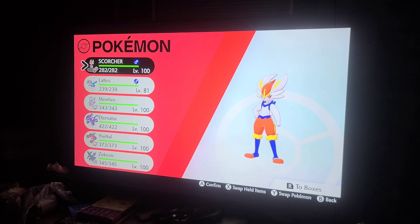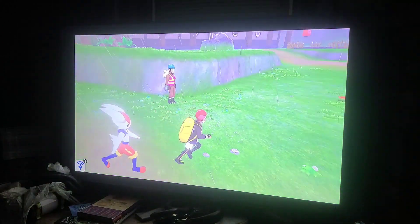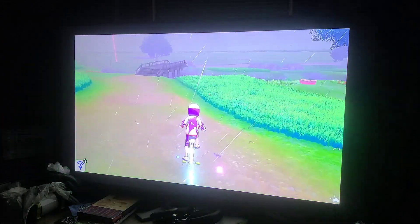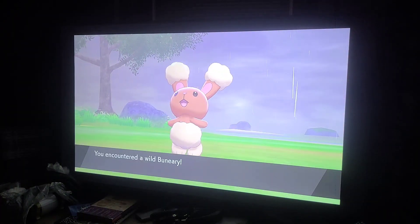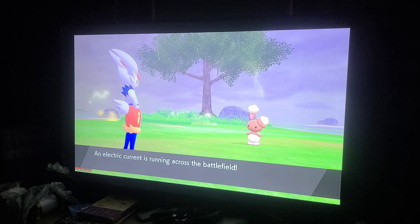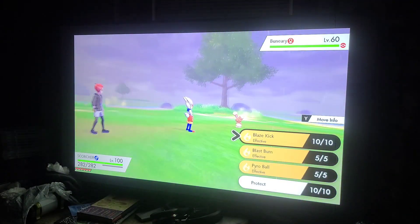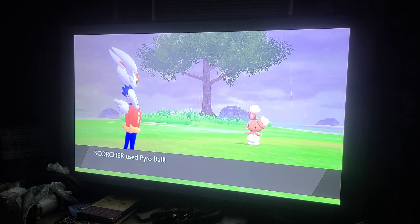Now let's see how Cinderace does on his turn. That is my Cinderace that I named Scorcher, and his signature move is called Pyro Ball. We're going to find a weak opponent — maybe go down here. Perfect, a Buneary. Now this is Buneary right here. You can clearly see the little bunny. My boy's signature move is this third one, Pyro Ball. So let's see how cool it looks.